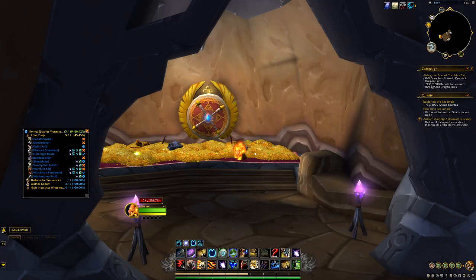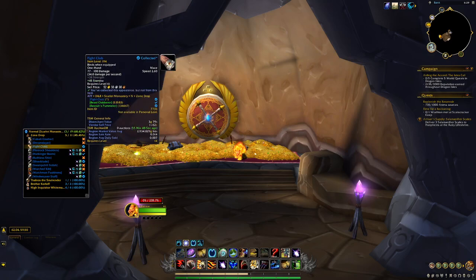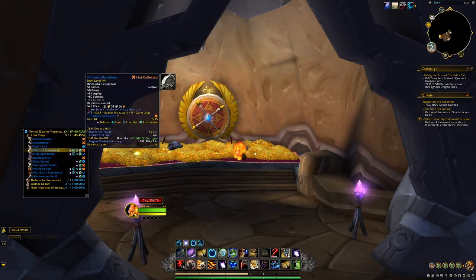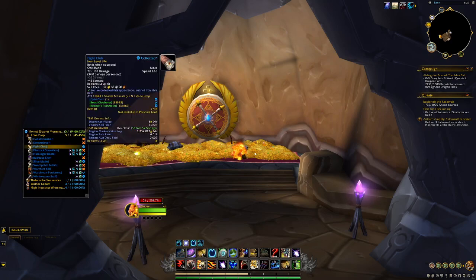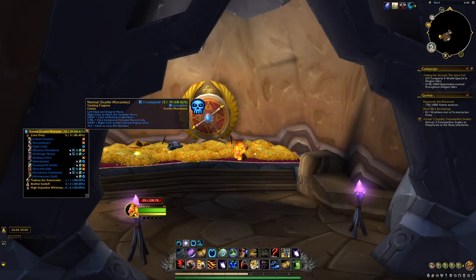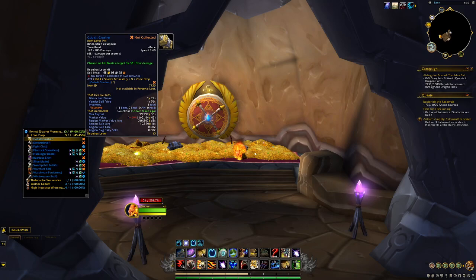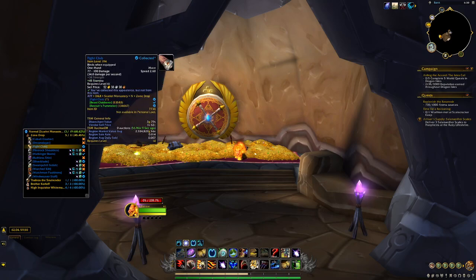Before we get into it, I just wanted to show — for anybody who is not aware — this unfortunately doesn't show any of the Scarlet pieces, but if you have the addon you can go look at the zone drops. You can show whether you've learned an appearance, and it will show all the different weapons, shoulder pieces, and most of the things that can drop in here. I'm not sure if my settings are wrong or if it's not specific to Scarlet Monastery. Either way, you can see a good sampling of what you can get, and there are some really rare items in here.